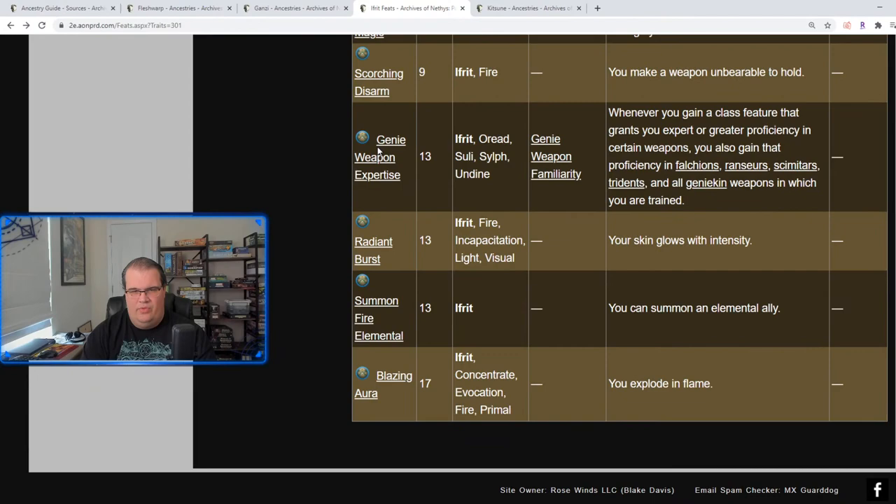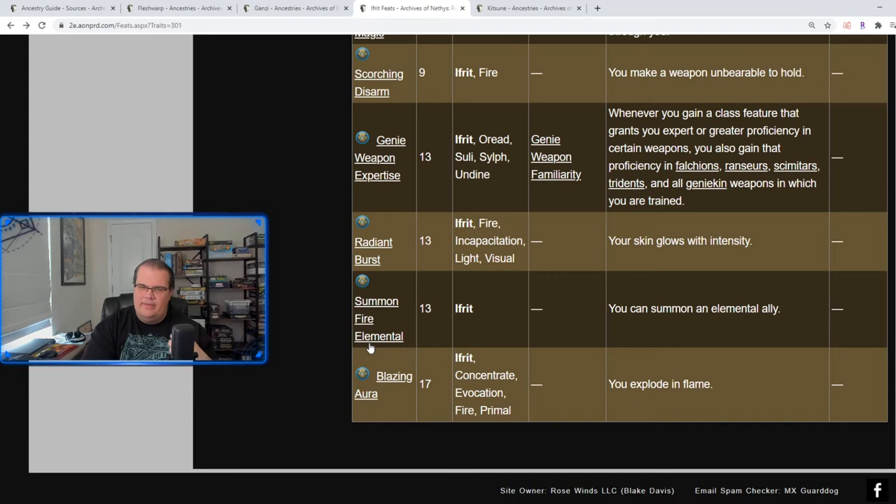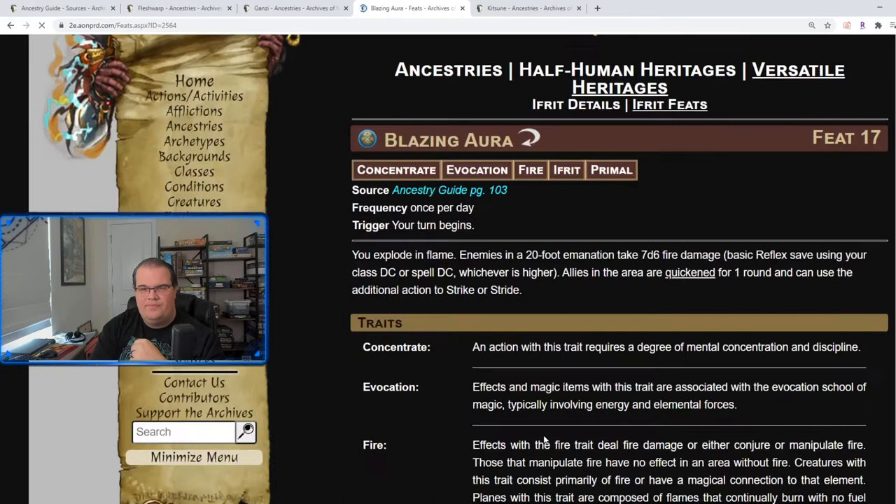Radiant Burst: your skin glows with intensity and anybody within 10 feet might be dazzled or blinded — a little flashbang type effect. Summon Fire Elemental calls a level 5 fire elemental — a great feat we'll see across all the different elemental heritages. Blazing Aura is really cool: you explode in flame, enemies in a 20-foot emanation take 7d6 fire damage, and allies in the area are quickened for one round. In one turn you deal AoE damage and your entire party gets quickened — that's an incredible effect.